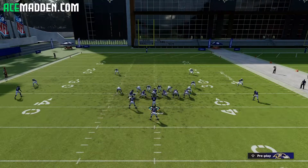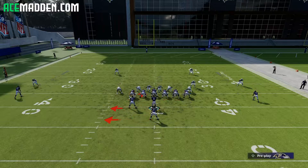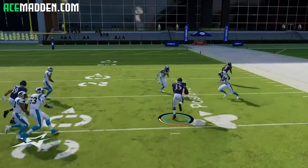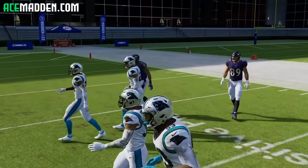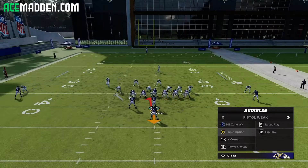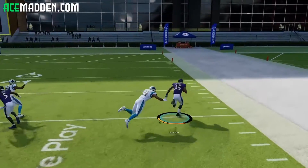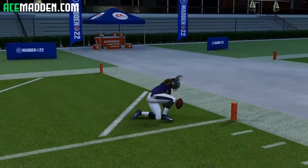I would most of the time not even do the read — the read is going to be on the backside. As you can see, if you hold RT you'll see the R is the option player, and he's not really going to be in the play regardless of if you hand it off to the fullback or not. Just hand it off to the fullback every single time — that's how I would personally treat the triple option. And there's our touchdown.